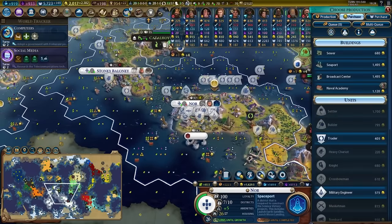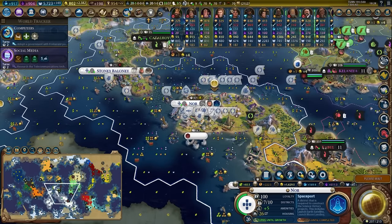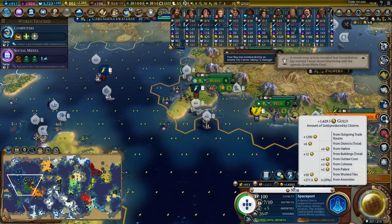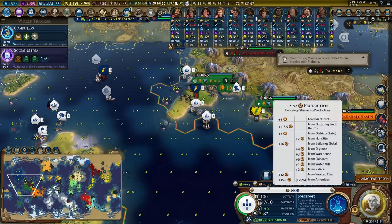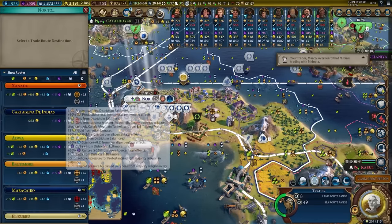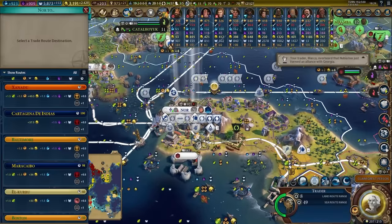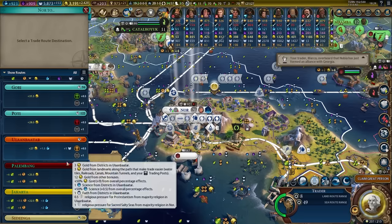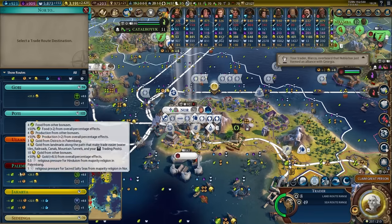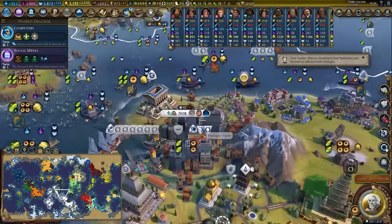I'll pop over to Knorr. Yeah, I'll buy those three traders. The amount of gold being produced in Knorr is absurd — over 1,600. Half of the city's production is coming from trade routes; the absurdity of this city is insane. We do want to maintain trade routes with our allies over others because ally trade routes provide not necessarily as much gold, but tons of food and production, which is going to help us finish the spaceport projects a lot quicker.